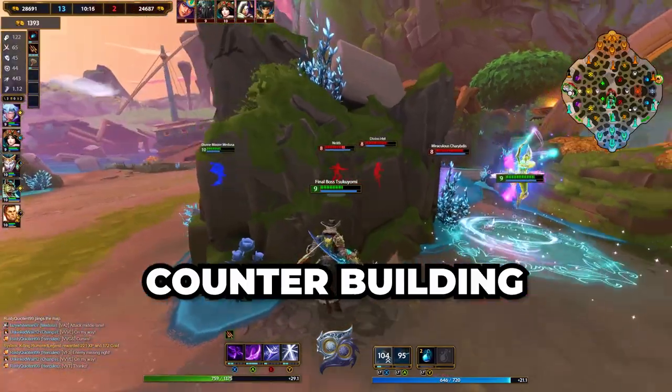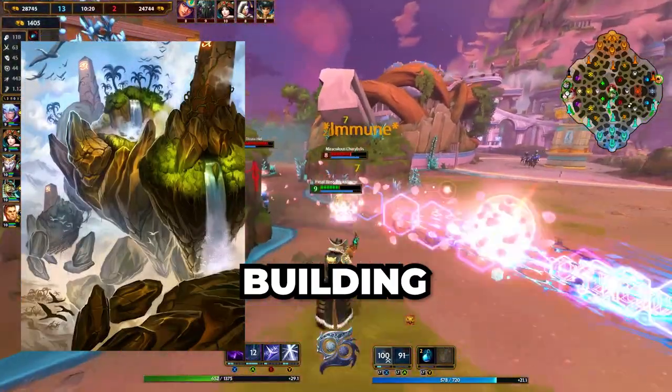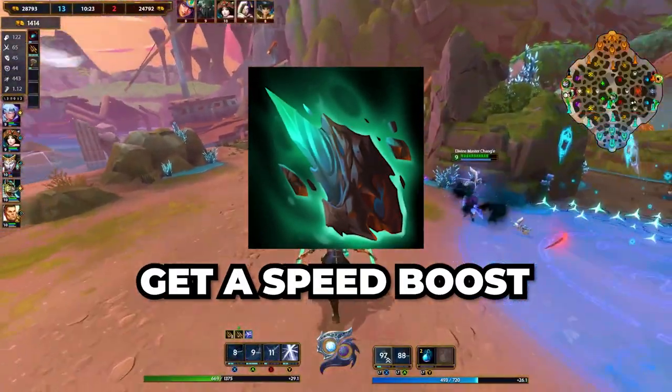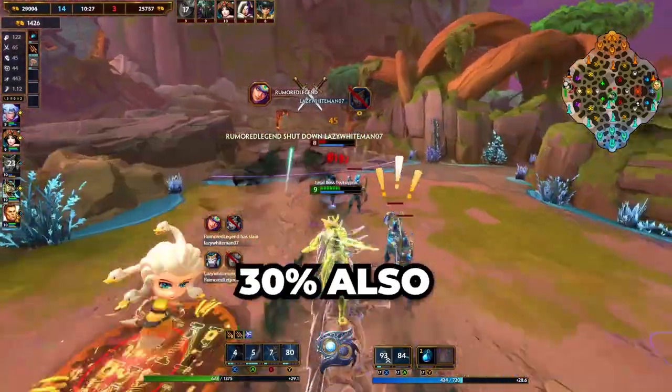That's just one type of counterbuilding. For example, if you're up against a Geb or any god that gives out a shield, or if someone's building Hide of the Urchin or Shell, put on the item Erosion. Not only do you get a speed boost when an enemy gets a shield while you're near them, the shield's health is also reduced by 30%.